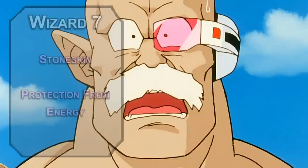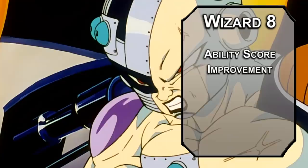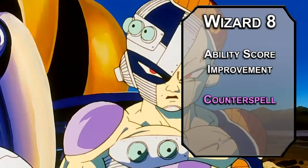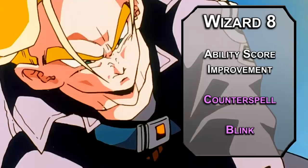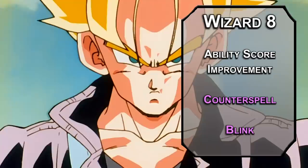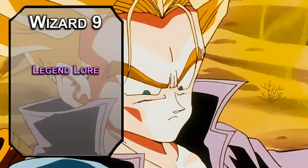8th level wizards get another ability score improvement — let's bump intelligence so your lasers can be more accurate, keeping it on par with strength. We'll grab a couple more 3rd level spells: Counterspell shuts down spells of 3rd level or lower automatically, and higher level spells with an intelligence check of 10 plus the spell's level — the ultimate beam deflection technique. Blink lets you roll a d20 at the end of your turns — on an 11 or higher, you spend your turn in the border ethereal plane so nobody can hit you. 9th level wizards can learn 5th level spells: Legend Lore lets you put your future knowledge to work — name something of legendary renown and you get more information on it.